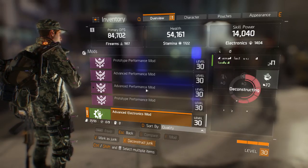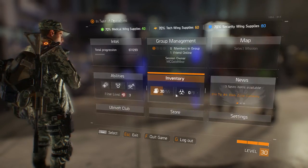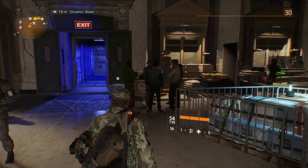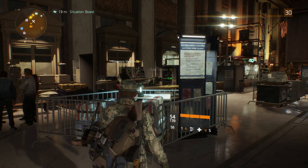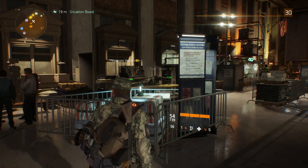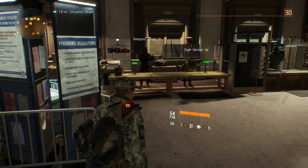Now obviously I didn't show the actual gameplay of me getting on my second character and stuff like that, just for the simple fact that I don't actually have a second character and I'm too lazy to create one. The method I just showed you where you just buy a whole bunch of random stuff from the vendor and deconstruct them - you can do that as well. But the method with the second character is a lot cheaper and you can get a lot more crafting materials out of it.